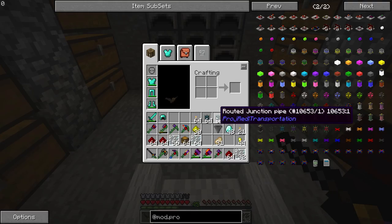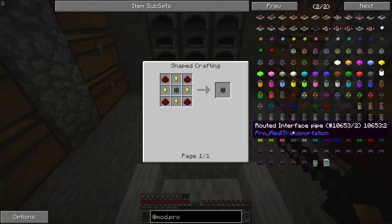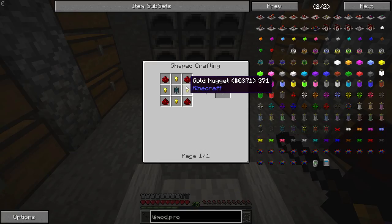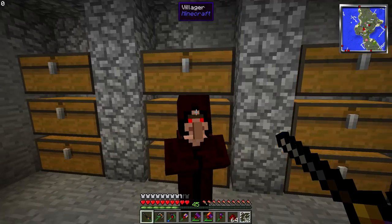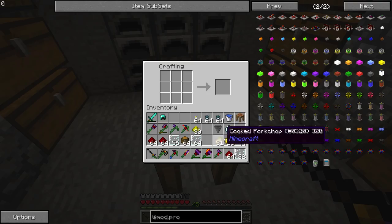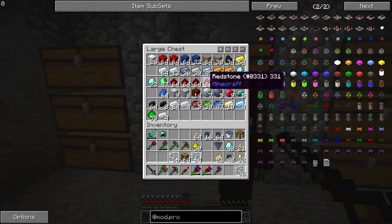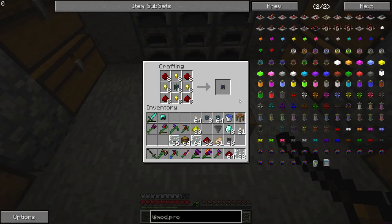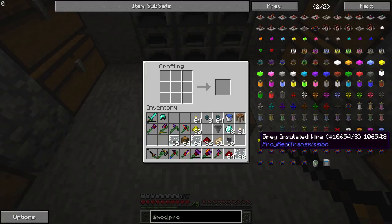So what I've done — I've created a bunch of routed junction pipes. Because those are gonna be needed for crafting the rest of it. So the next step: on each chest we need the routed interface pipe, which is basically golden ingots or golden nuggets with some redstone and that junction pipe in the middle. So this should be pretty easy mode. Let's just get some more ingots here just in case. How many can I get? 48 — that's not gonna be enough. We're missing redstone.